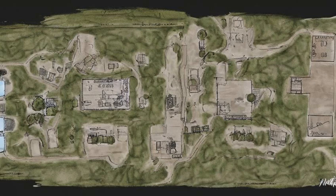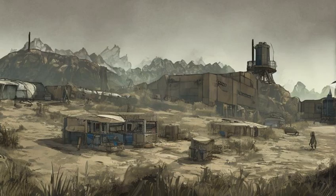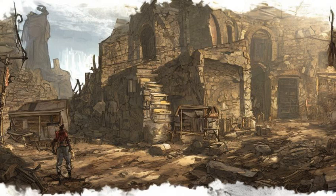Searchlight is a small town that surrounds Highway 95 on a north-south axis, and is mostly intact despite two centuries of neglect and recent radioactive devastation unleashed by Caesar's Legion. The sole remaining NCR camp is located on the outskirts of the town to the northeast, staffed by what remains of the Searchlight Garrison. Other signs of life are located in the basement of the ruined church in the western part of town, where Logan and a few other prospectors are preparing to loot the town on a contract from the Crimson Caravan Company.